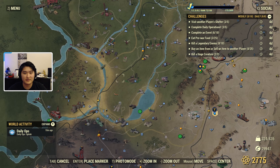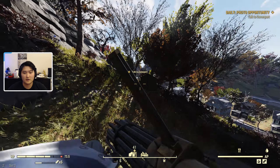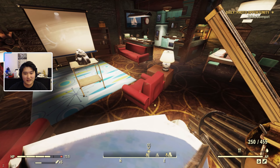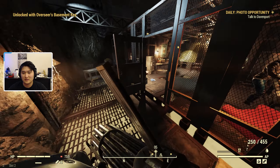The next part is the Photo Opportunity daily. You go to Davenport at the Overseer's home. To access this quest you'll need a Pro Snap photo camera — I'll link a video in the description showing how to get one. You also need access to the Overseer's basement. If you don't have access yet, just progress the Overseer's storyline a bit and you'll unlock the basement fairly early on.